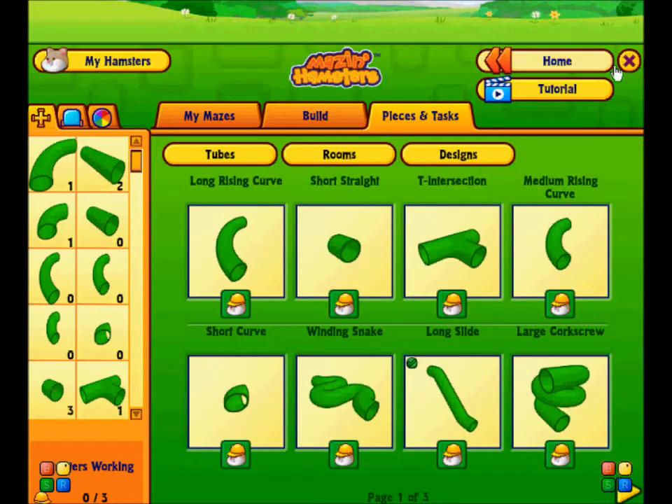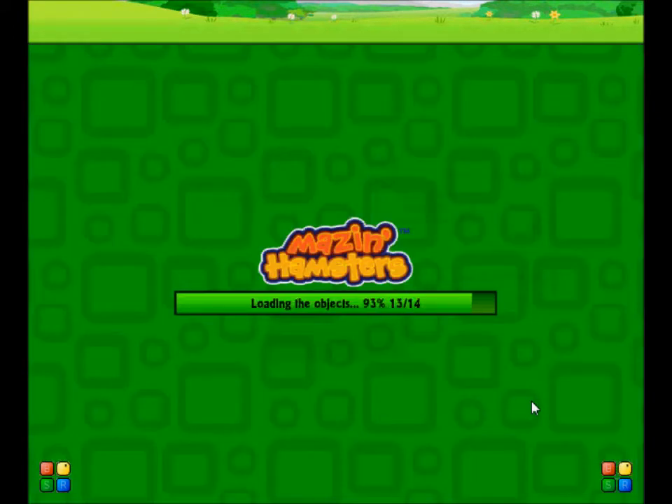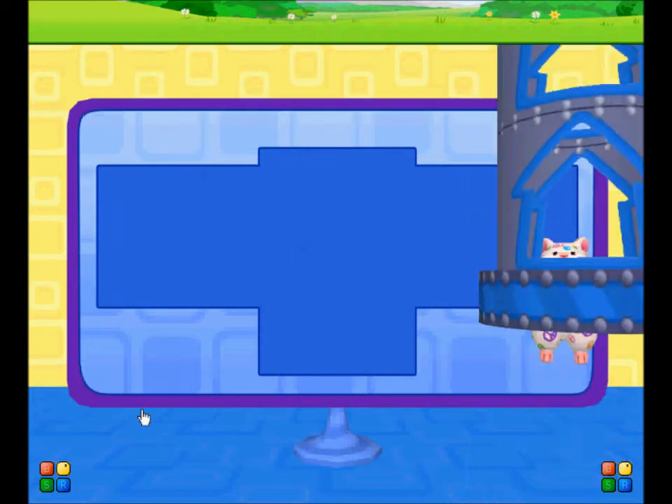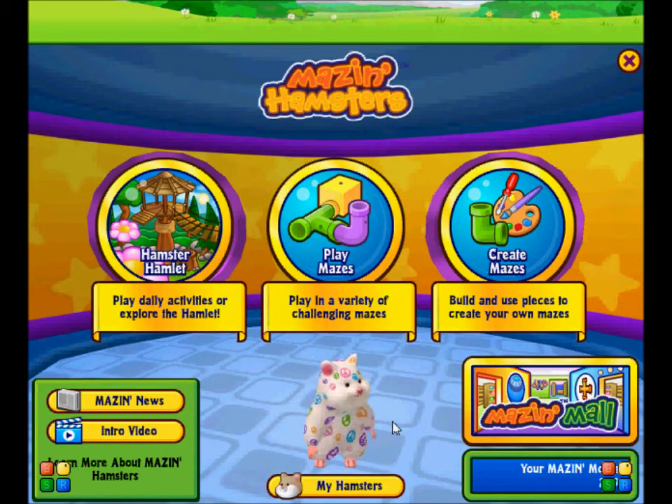If we go back home, you'll see an option for Maze & News and an intro video — that's basically where you find out new things going on in the Hamster Hamlet. Then there's the Maze & Mall button. When you click on that, you can buy Maze Rooms, Maze Ball Designs, Maze Tubes, and Maze Tube Designs. Right here you can also buy Webkinz items to put in your Webkinz rooms. That's how much money I have — about $2,000-something. I usually buy the Webkinz items, but I'm going to save up more because they're sort of expensive.